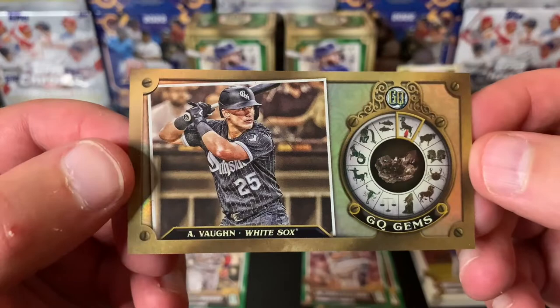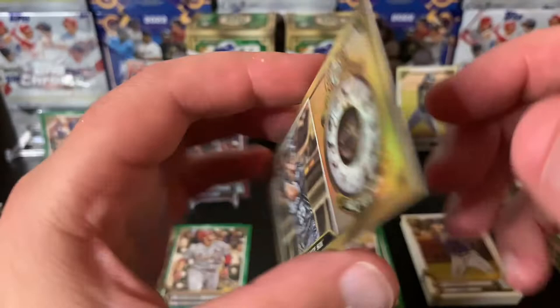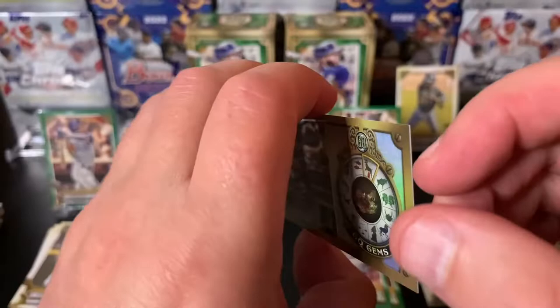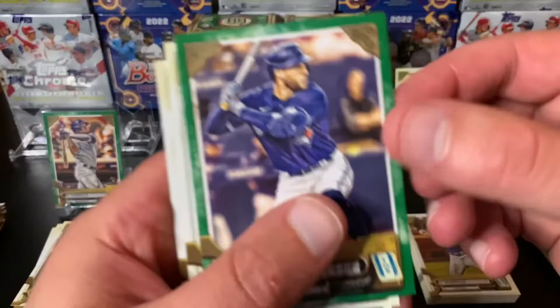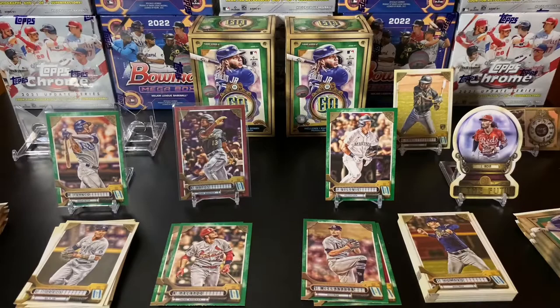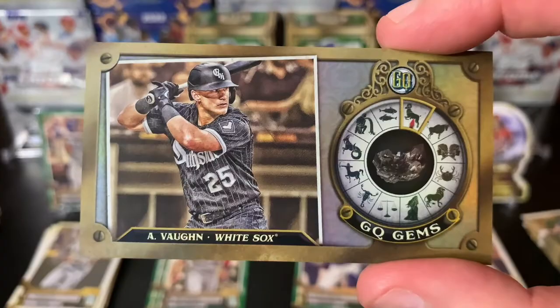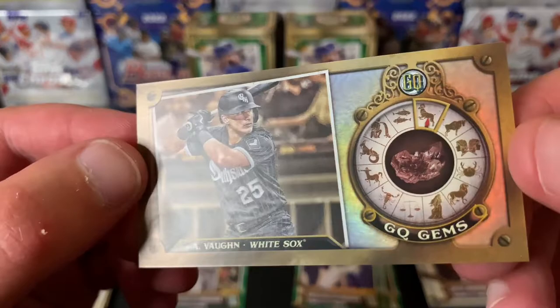Oh sweet, check out this card — Andrew Vaughn, GQ Gems. Dude, this is like a golden ticket kind of card. That's probably an astrology sign — Aries Diamond. It's a really cool insert, not numbered, but really cool. Andrew Vaughn — that is awesome. So I've got the inserts going on here. I like those a lot. I like the gold shine on them. Growing up collecting in the 90s, I always loved die-cut cards. I really don't follow astrology so I honestly couldn't tell you what half these are. But that is a really cool card. I think I saw Big Chief pull one of these — I thought it was a pretty sweet card.